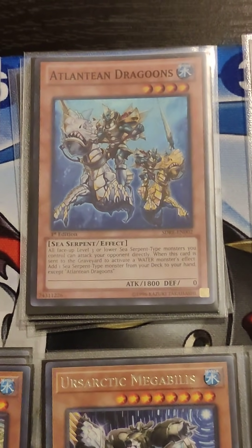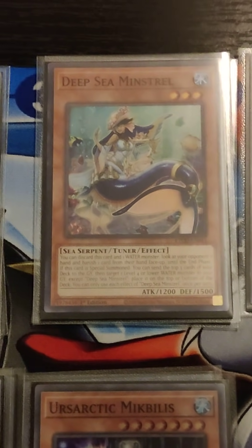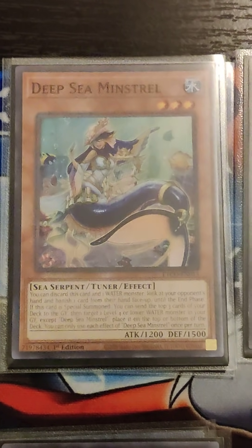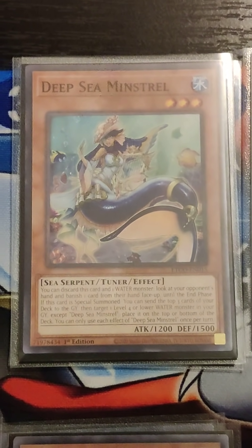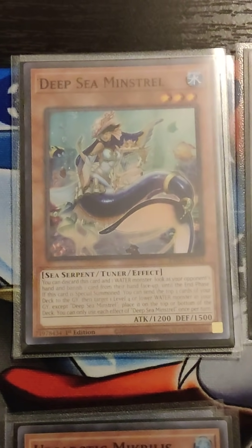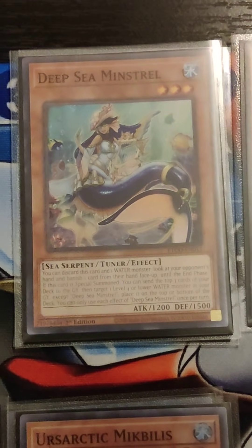Neftibus does require 2 Atlantean monsters in the deck, and I only run these 3 Atlanteans. Next up is Deep Sea Minstrel — a pretty important combo card, but also pretty useful for looking at your opponent's hand and giving you a feel for what they've got. Once you know what's in their hand, you can actually make some branching plays that are pretty flexible. You might enjoy having that extra knowledge Minstrel gives you.